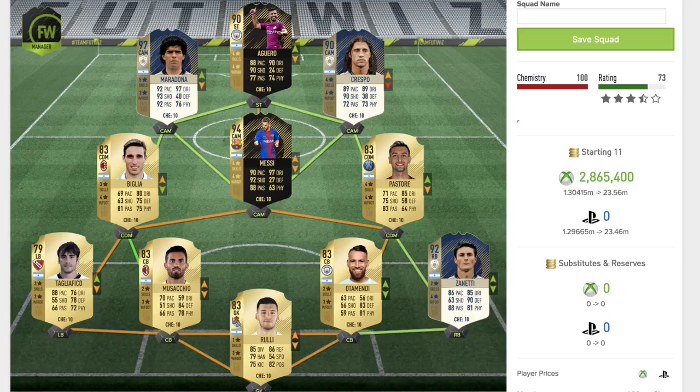Moving up to wrap up the team, that's going to be the striker — Sergio Aguero. As I did say, not all the cards are out at the moment, but as of building this team Sergio Aguero is the highest rated striker we can get. He's a 90 rated in-form card playing for Man City. Four star skill moves, four star weak foot, 88 pace, 90 dribbling, 90 shooting, 77 passing and 74 physical. What a team this is!